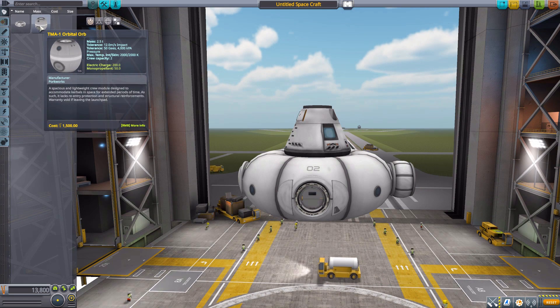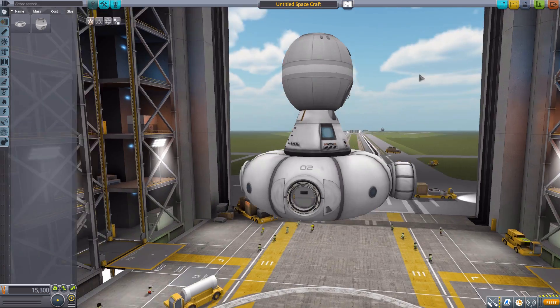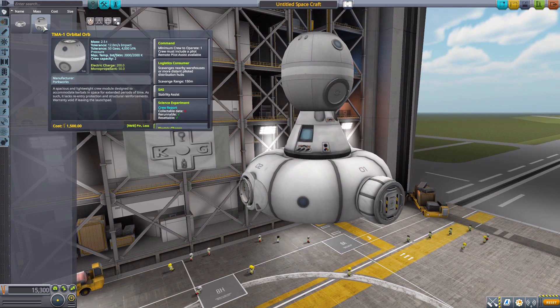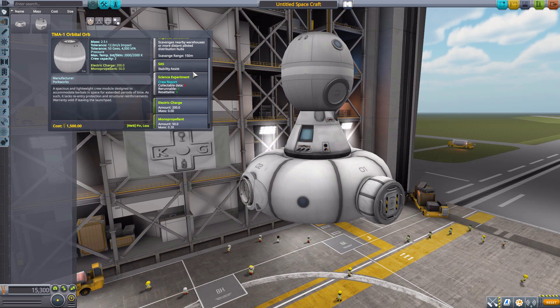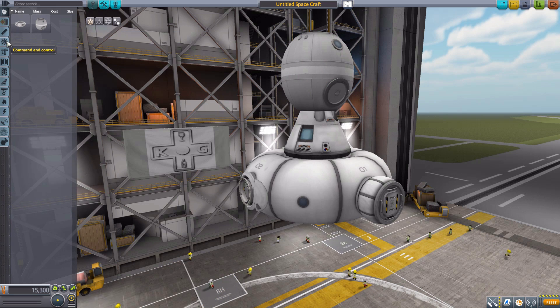The next command pod is the TMA1 Orbital Orb, which is a sort of Soyuz-inspired command pod. It fits two Kerbals maximum, one minimum, and has a built-in SAS, the typical crew report, 200 electric charge, and 50 mono-propellant, as well as an internal view. Very nice and lovely.